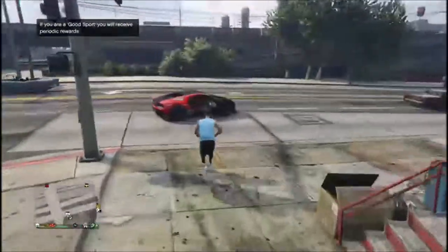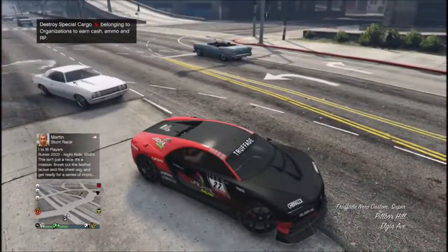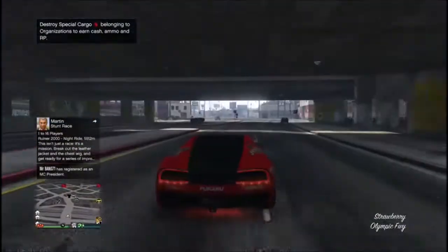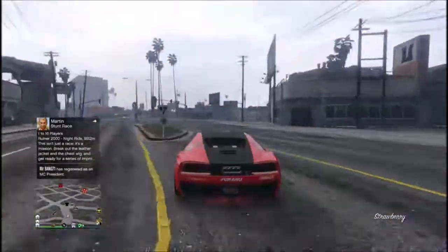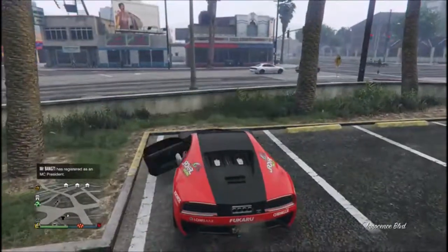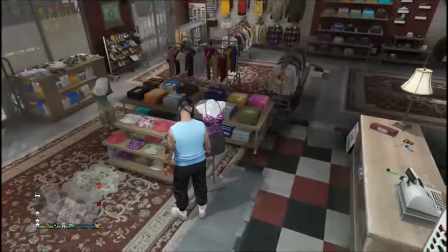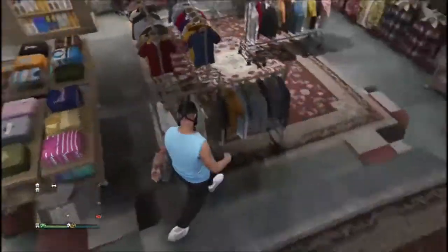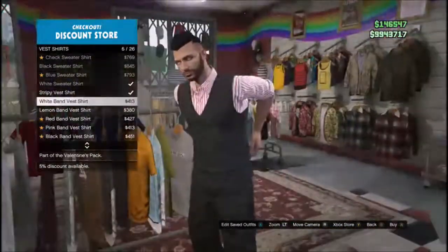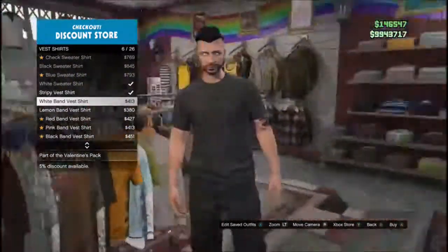After you load back in, the shirt will be gone but your arms will be there — that's what we're looking for. Now go to this destination on the map, which is right next to the strip club. Walk over to Tops, go to Best Shirts, and put on the white band best shirt — it pops up black after you click on it and will glitch out like that.